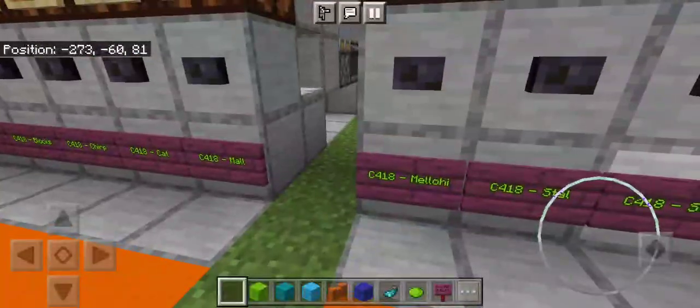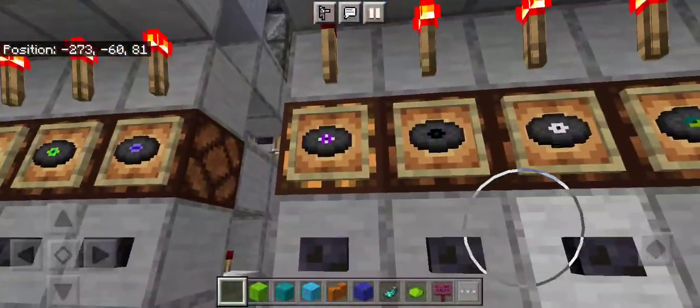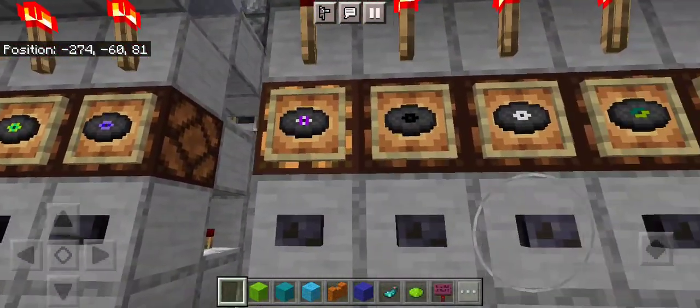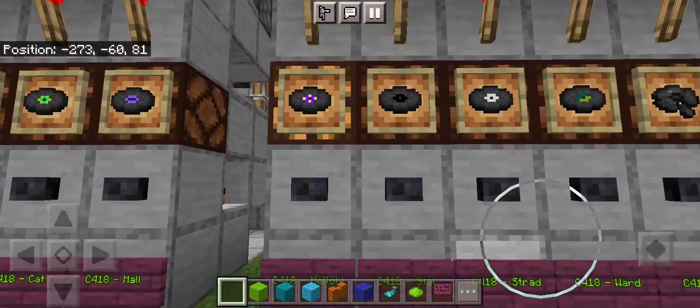Let's pretend that we wanted to play Mellow High by C418. We can see that our redstone lamp is pressed up, and when that's activated, no other disc can be selected.